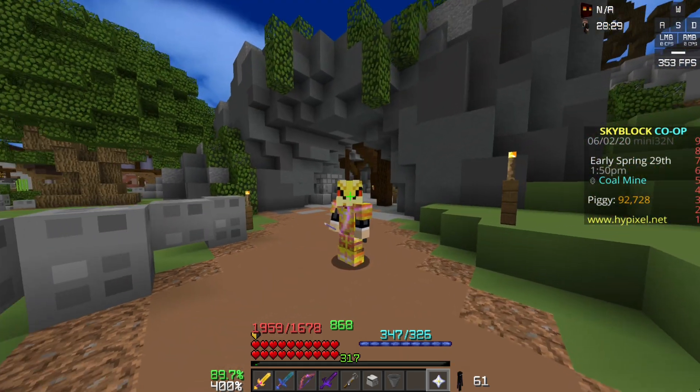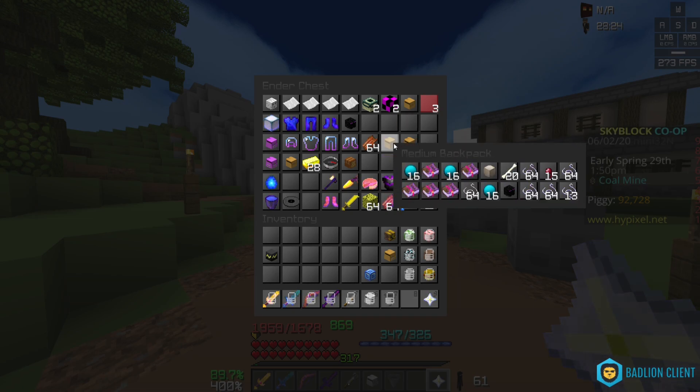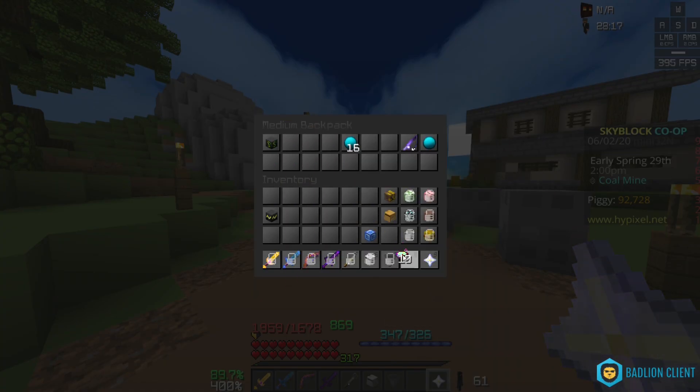The next change is awesome. Check this out. Go to a backpack that's somewhere where it's not usually, and right click it, and it opens the backpack. So you can do this in any menu and it works just fine.